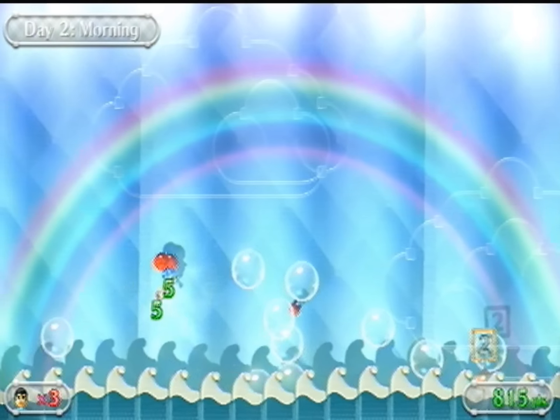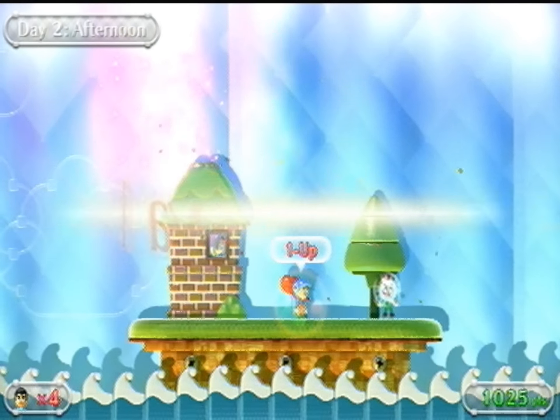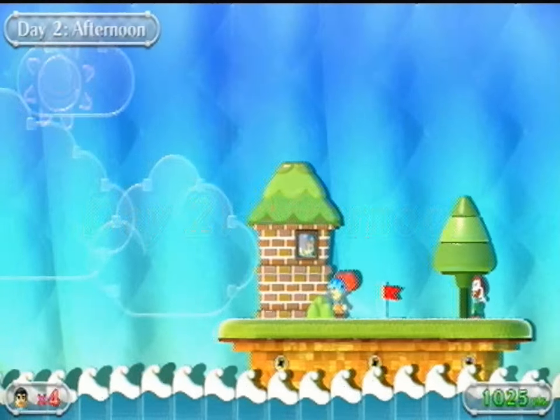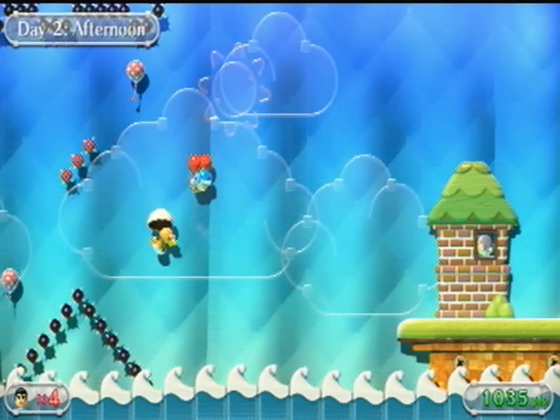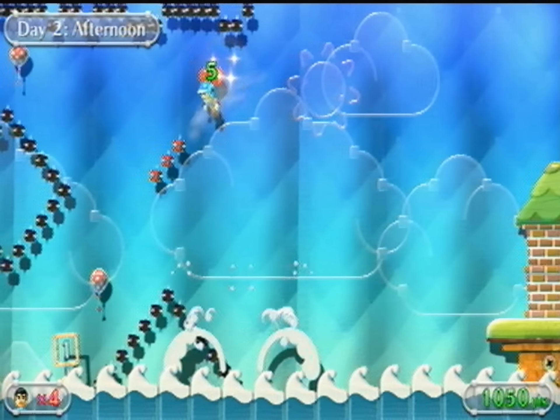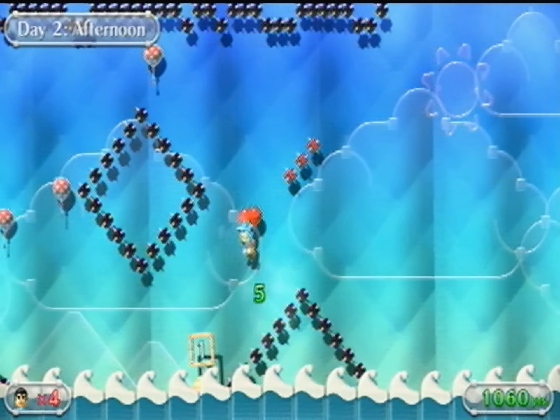When it's raining, the stuff gets electrocuted and it instantly kills you instead of just taking one of your balloons, so be careful when it's raining. If you lose one balloon it's not a big deal — you'll get one back at the checkpoint. You get a one-up for the first 1000 points you collect, then when you reach 2000 points, and then for every 2000 points thereafter.